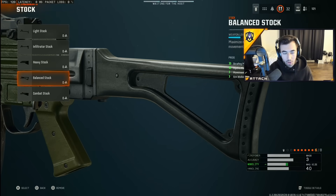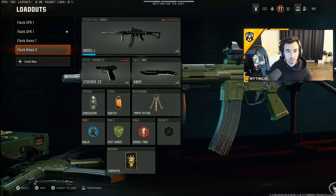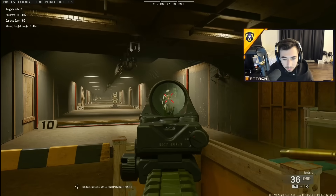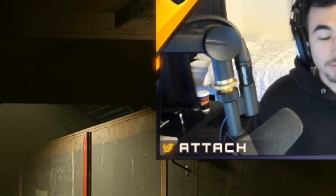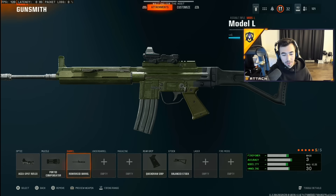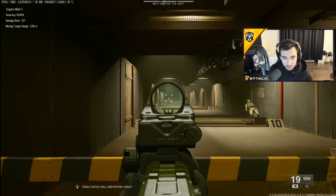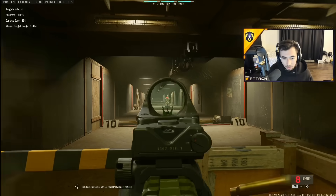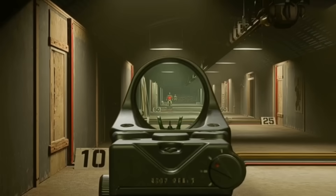I like balanced stock to make it a little bit quicker. If you use combat stock or heavy stock you get flinch resistance, but it's not as fast. Balanced stock gives you a lot of different movement speed bonuses, and this gun already beams and kills in four bullets, so it's very easy to control the recoil. With five attachments — AccuSpot Reflex, ported compensator, reinforced barrel, quick draw grip, and balanced stock — it still does not move that much. You can run perk greed and really don't have to worry about too much recoil. The fire rate's pretty good and it kills in four bullets.